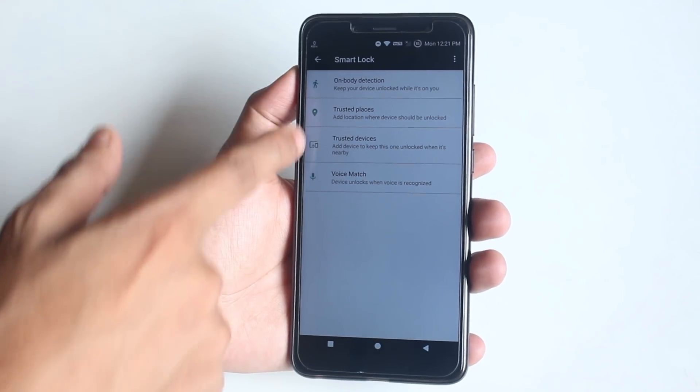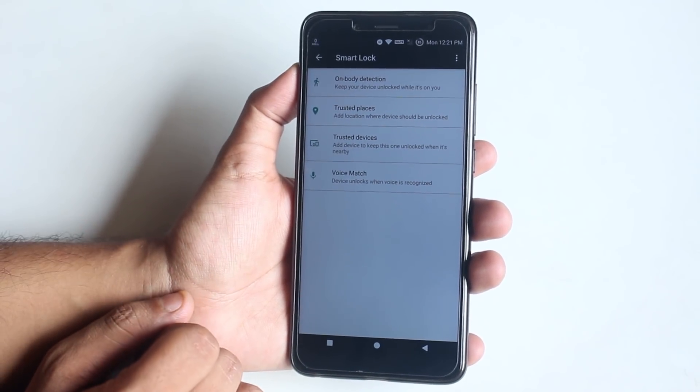Face unlock in this ROM is not working because there is no Trusted Face option in settings. It used to work — I had set it up with previous builds of Resurrection Remix when it was based on 7.1. I don't know if it's a problem with GApps; I flashed Micro GApps — the April 14th build — but I simply can't see the Trusted Face option in Smart Lock.